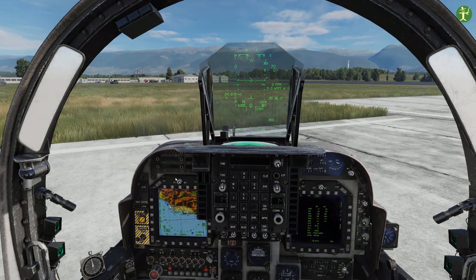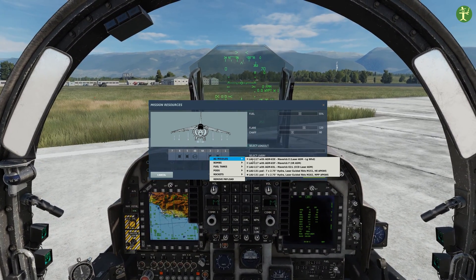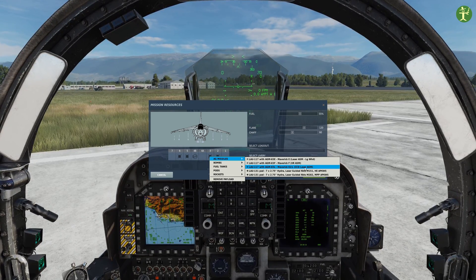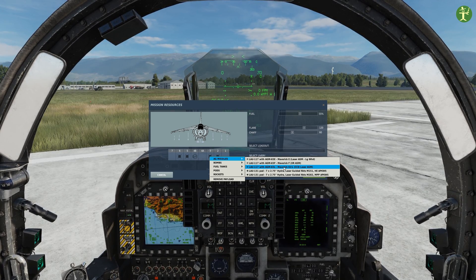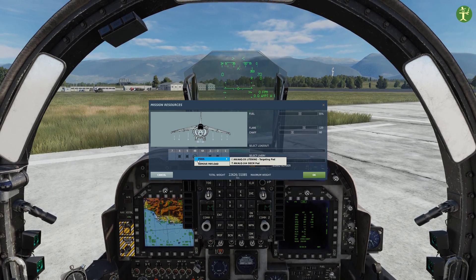I'm going to show you the loadout. We have four Mavericks loaded — they're an air-to-ground missile. I always try the L variant if available; that's the laser-guided version, it says 'air laser.' It's the newer version of the E. The E is a bigger bang, but the L does the job just as well. And of course we have our targeting pod.